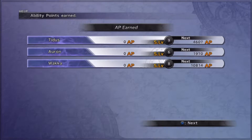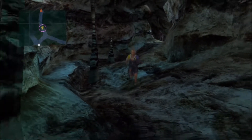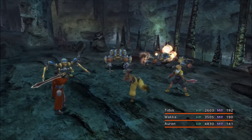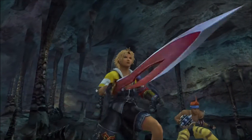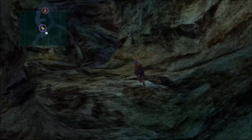You can see here I've got a bunch of sphere levels stocked up. Right around this time I generally get a little lazy with getting around the sphere grid. Once everybody kind of gets to the end of their respective paths, I tend to pay less attention to it, let them build up, and then do everybody's all at once. It's probably not the best way to go about it, but once it gets to this point where Tidus, Auron, and Lulu are doing most of the fighting, it's kind of like, eh, we'll just leave it as is.